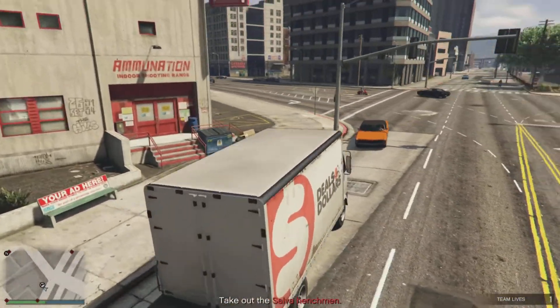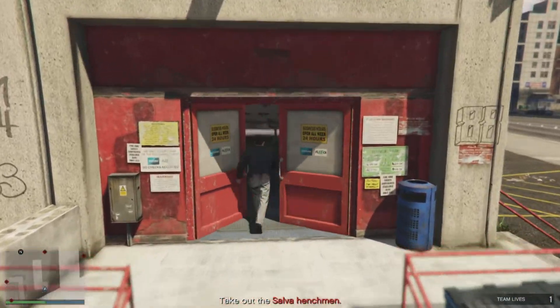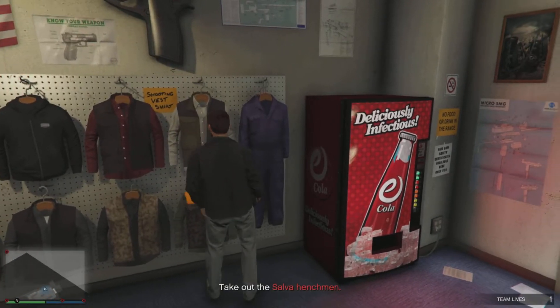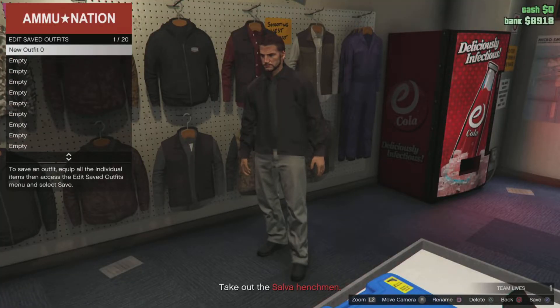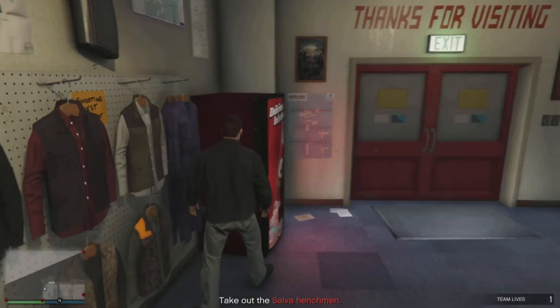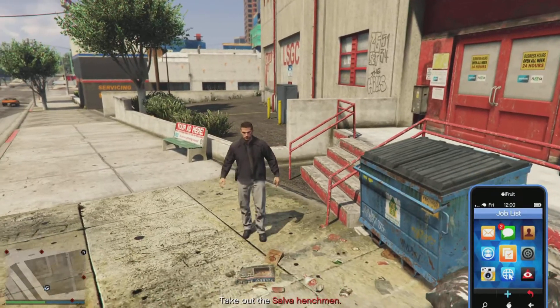Once we get to the gun store, go inside and head up to the wall on the right. Save this outfit in the first slot — click square, X, and save it. Once that's done, exit the store and quit the job.